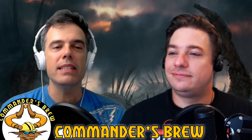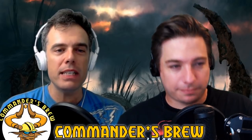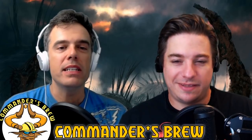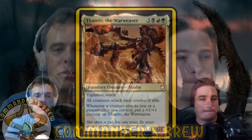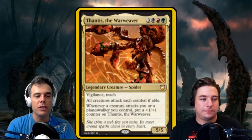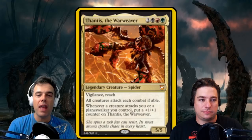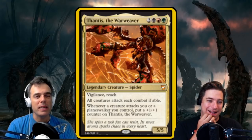Andy, you took on the task to brew around one of the new Commander 18 commanders, and you chose Thantus the Warweaver. Thantus is three, black, red, green for a legendary spider who's a 5/5. Thantus has vigilance and reach, and all creatures attack each combat if able. Whenever a creature attacks you or a planeswalker you control, put a +1/+1 counter on Thantus the Warweaver. This is a spicy commander — one of my favorites from all the new commanders we've been offered.